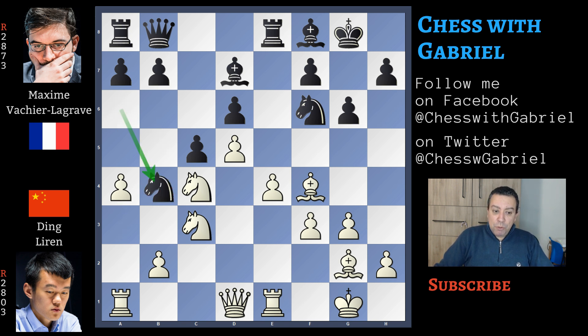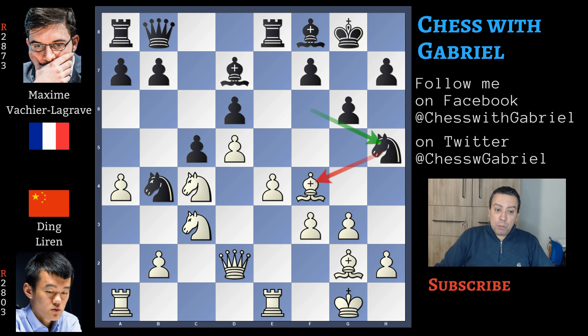The knight jumps to b4, queen to d2, knight to h5 targeting the bishop — this bishop is important, cannot be exchanged — so bishop to g5. And now in this position here comes f6, and this is a good move and the only possible good pawn advance. Let's go back one move.